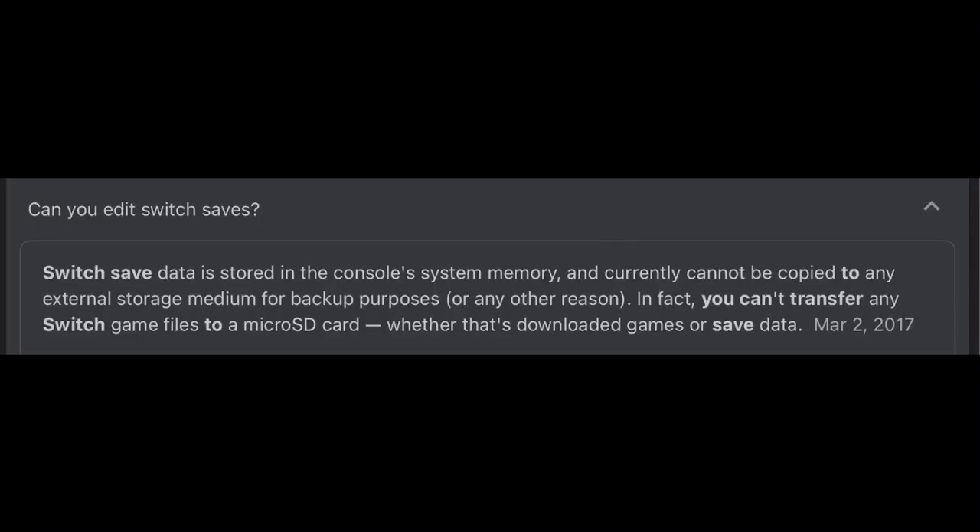Let's see what Google has to say. Can you edit Switch saves? Switch save data is stored in the console system memory and currently cannot be copied to any external storage. That's why. You can transfer any Switch game files to a micro SD card.